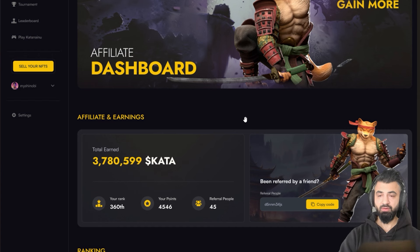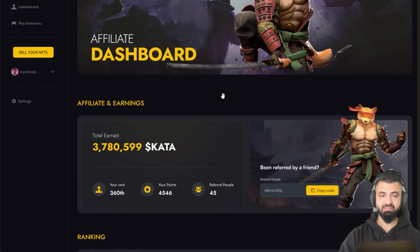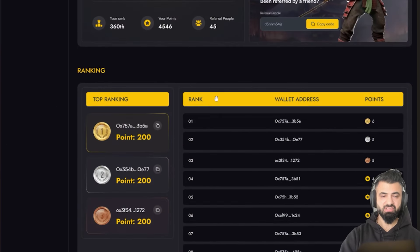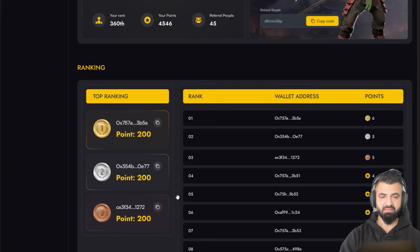If your friend gives their link to their friend and that person purchases, your friend gets 10%, you get 3%, and I get nothing. That's very simple. The 3% percentage can vary — it's not fixed, it can change, it can be higher or lower. We have to test everything out. These are just the initial numbers.